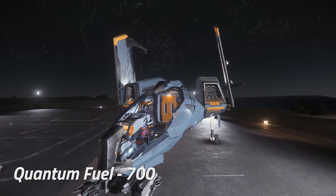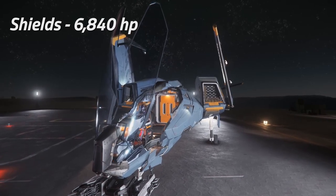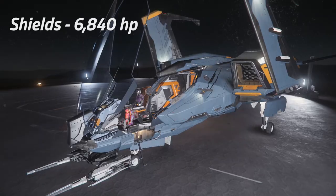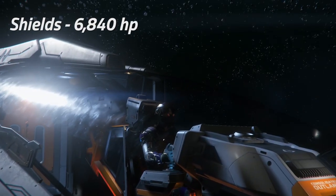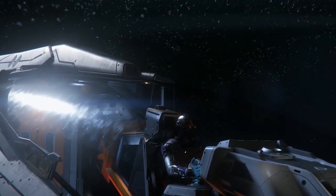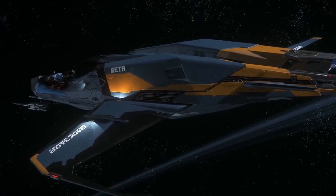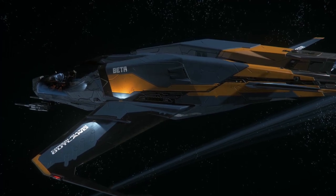The Beta comes fitted with two size 1 Ink shield generators, giving it a combined shield strength of 6,840 hit points. This is a very weak starting shield but can be improved greatly. Its other major components consist of two size 1 Hydra Cell coolers, a size 1 Rush quantum drive and a size 1 Roughneck power plant.